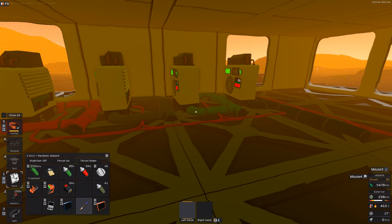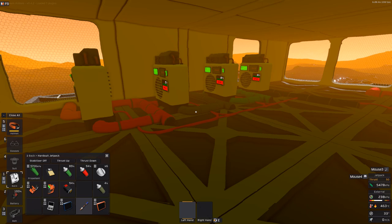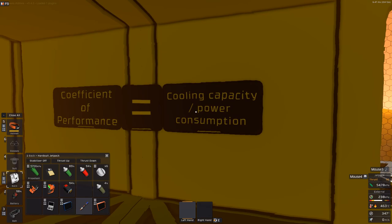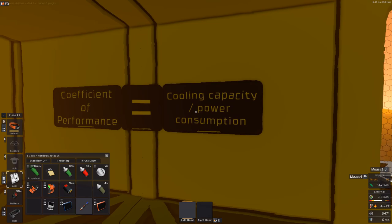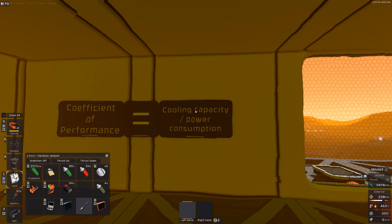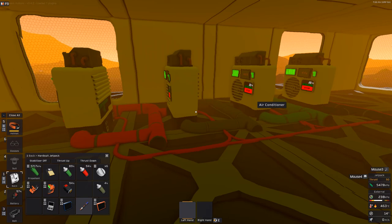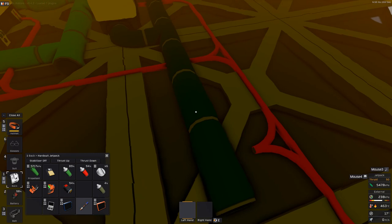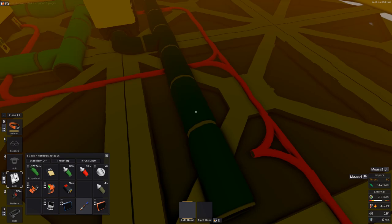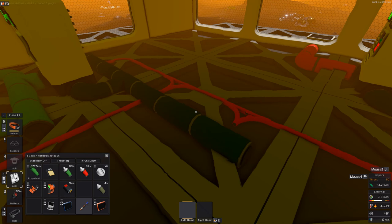Before we start to talk about what the ideal setup is, we need to establish a way of rating the different setups. For that, we are borrowing from real world ACs - we are using something called a coefficient of performance. That is simply the cooling capacity divided by the power consumption. The power consumption is just the power the setup as a whole uses. The cooling capacity is essentially the amount of heat energy I can put into this pipe while the setup keeps the temperature at the target - roughly around 20 degrees room temperature.